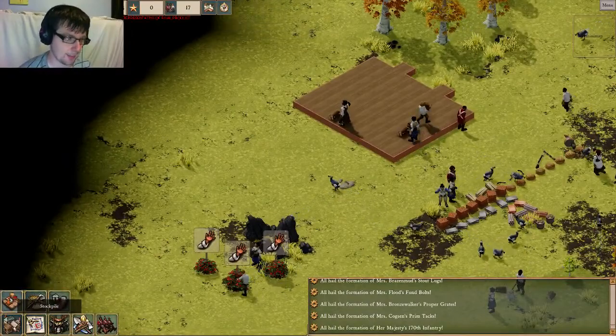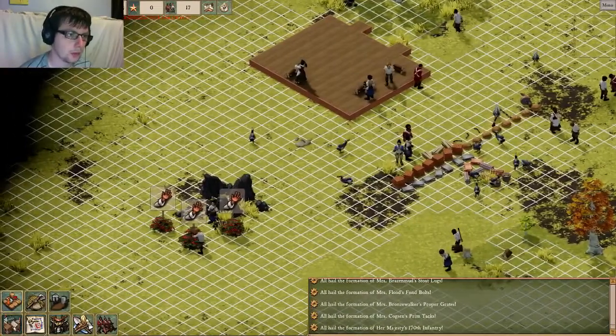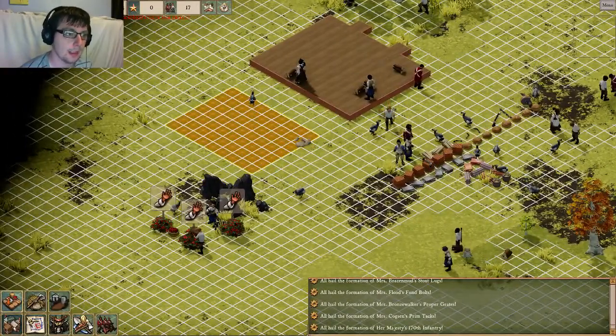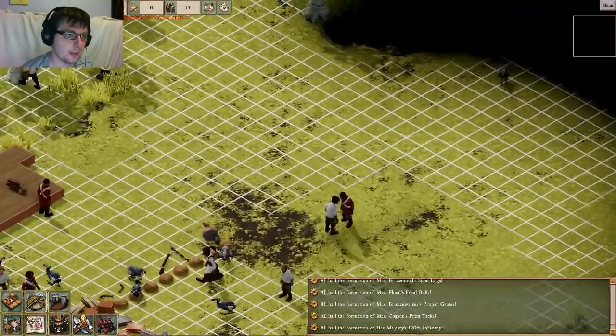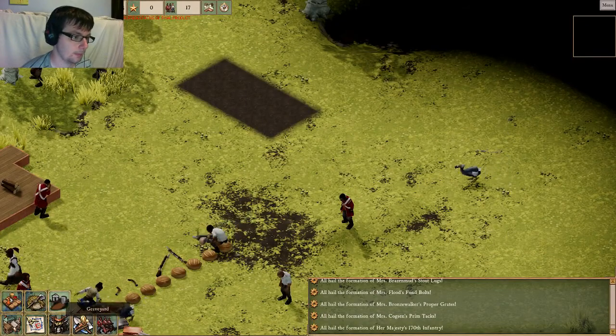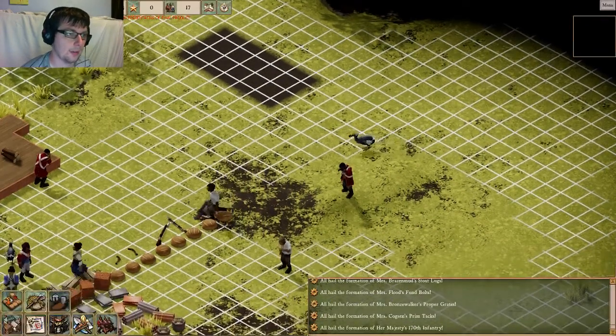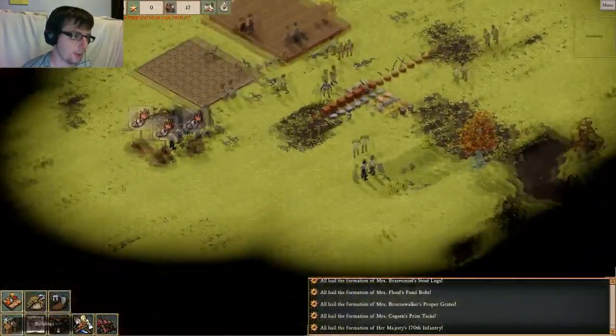So I made a mistake last time in my previous video — I didn't set up farms early enough. So once I've selected a stockpile, which will be there, I'm going to go ahead and place some farms. I'll put that there and expand it a little bit. So I've got a small farm there.